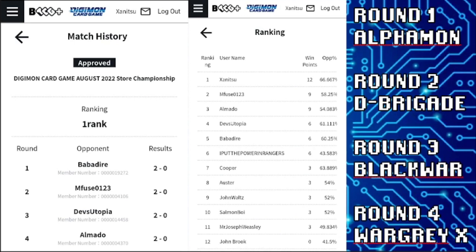A similar story in Round 4 — my opponent had some bricky hands, putting me at a decent memory count early on. Even though I didn't have the best hand, I just had a better hand than my opponent and was still able to dig my way out with the memory he gave me. I built up a good stack; he had less protection and fewer defensive options than Black War Greymon. He still tried to hit as hard as he could, but I was just able to go a little bit faster, so that's a quick rundown of my event.